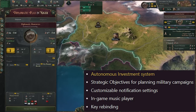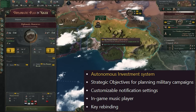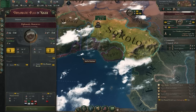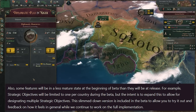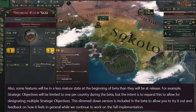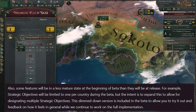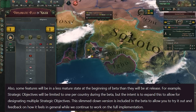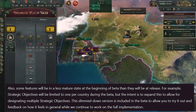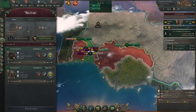The second big feature is that strategic objectives will be available for planning military campaigns — this one has my interest in particular and I'm keen to jump into the gameplay once I can. Importantly, they noted that some features will be less mature in the beta than at full release. Strategic objectives is one of those, limited to one per country during the beta, but the intent is to expand it and allow multiple strategic objectives before and during military campaigns. The beta version lets us try it out and give feedback.